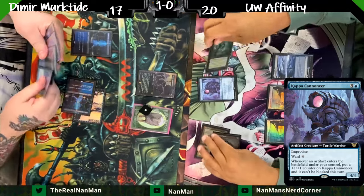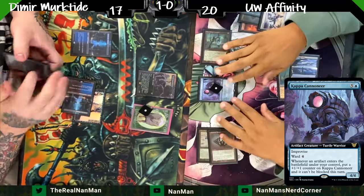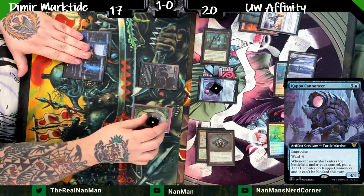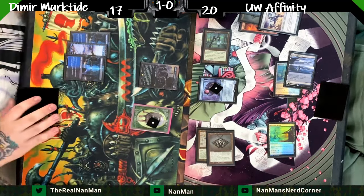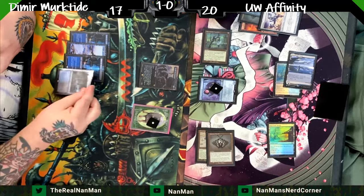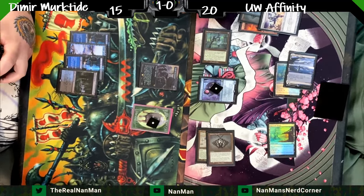Here's the Kappa Cannoneer — one, two, three, four, five, six — enters with a plus-one counter. You can improvise to help make it bigger. It has Ward 4, and whenever an artifact enters you get to place another counter on it. Kappa Cannoneer is the top end of the Affinity deck, like how Murktide is the top end of the Dimir Murktide list. Having it out is huge.